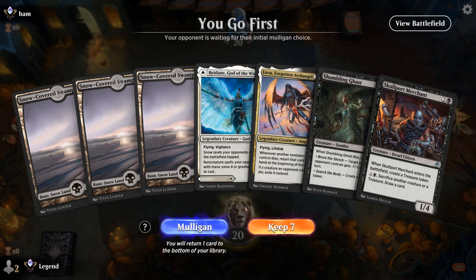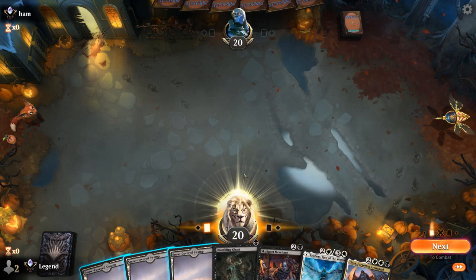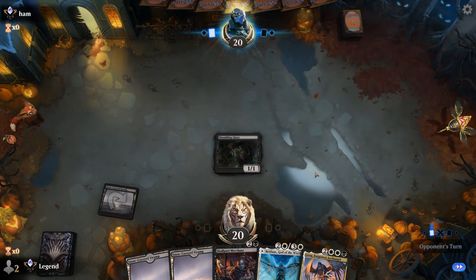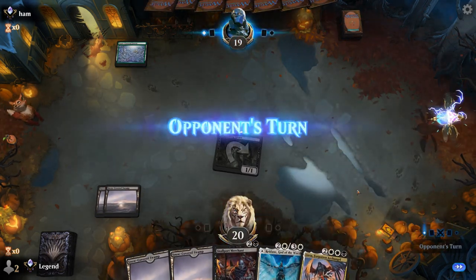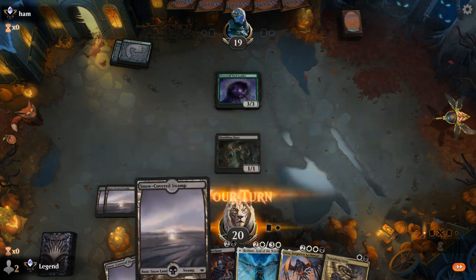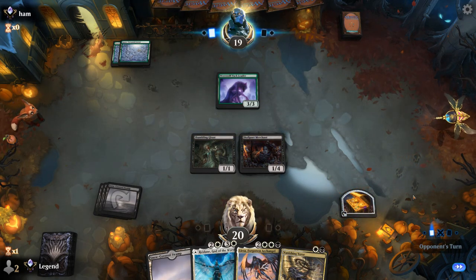We're on the play with a keepable hand — Ghasts and Merchants to ramp into Lisa, and then we've got Merchant as a nice sacrifice engine which plays well with Lisa. Turn one Forest into Pack Leader, so we'll see if there's removal here or more threats.